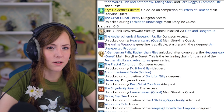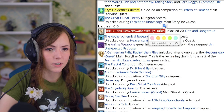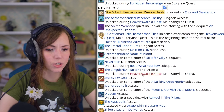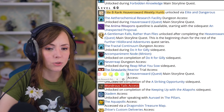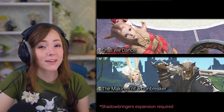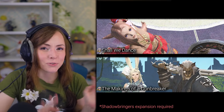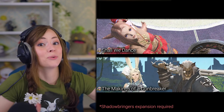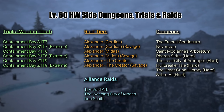At level 60, you can unlock the elite weekly Hunts for Heavensward, and you can also unlock Wondrous Tales, which I strongly recommend — doing it gives a ton of XP. If you own Shadowbringers, you can unlock Dancer and Gunbreaker as soon as you reach level 60. When you hit level 60 and finish your Heavensward story, you're going to be flooded with a ton of blue unlock quests yet again, but good news: you can safely ignore them and move right on to Stormblood.